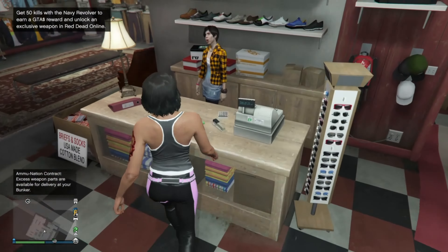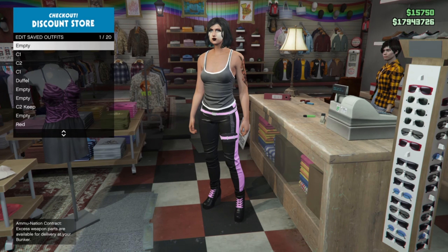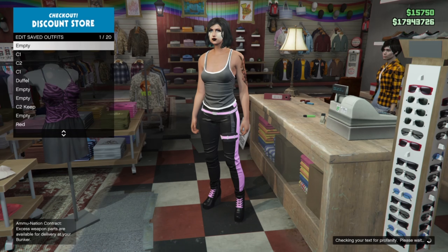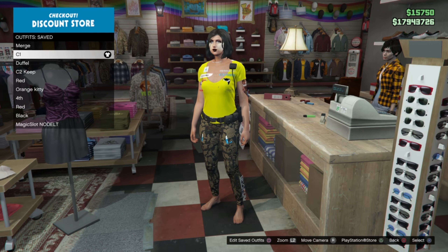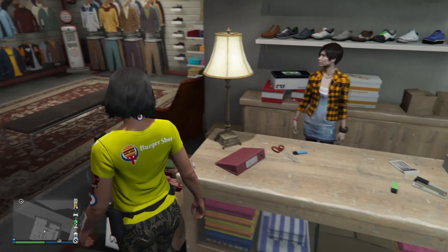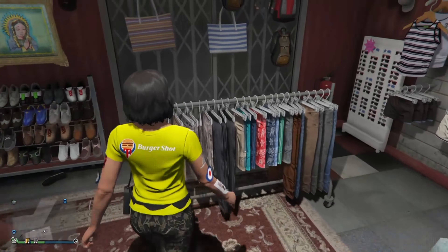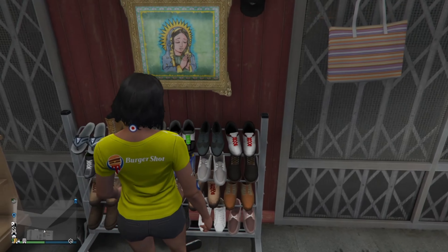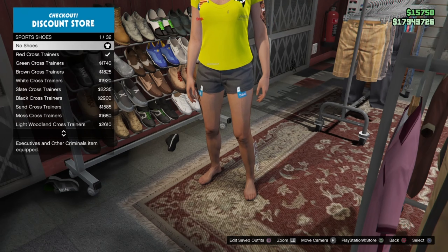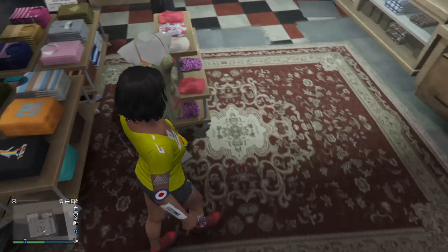Now we're going to merge these pants and shoes onto our C1 outfit. Save this in the merge slot, pick up your C1 outfit and save it at C1. Now go to the pants section, put on the shorts and equip the black shorts. My belt did disappear — if yours did too, don't worry, it'll come back once we hit the neck privilege. Go to the shoe section, go to sports shoes, and equip the red cross trainers. Save this outfit as C2.